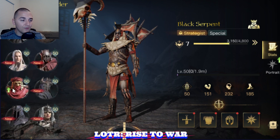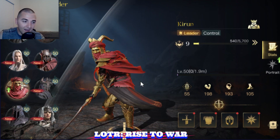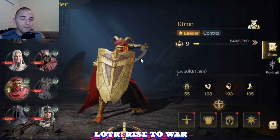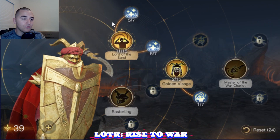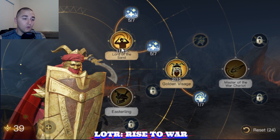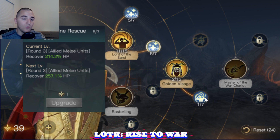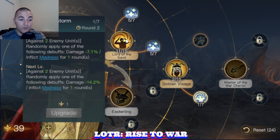The next commander I plan on using — keep in mind, this is my main account, this is not a free-to-play video — Kieran is going to be my third commander in Season 4 for evil. He is enormously strong. With his first 30 points, the main goal is to maximize your Sand Soldier and your Frontline Rescue, as well as keep three points up in Golden Visage in order to trigger the Sandstorm ability.